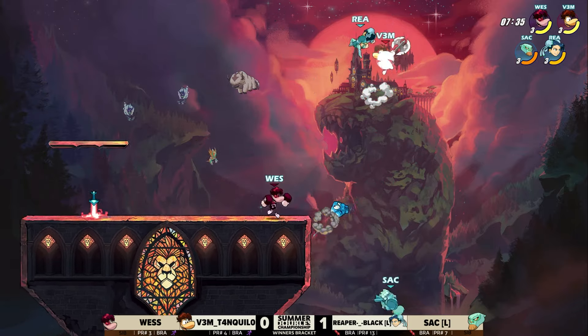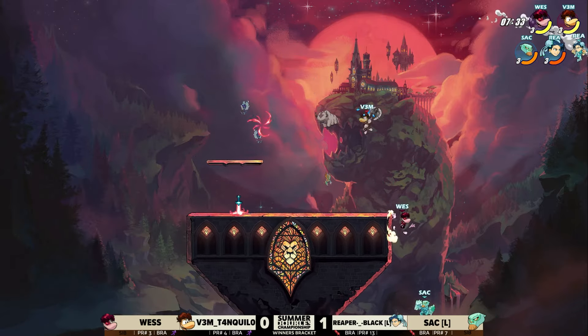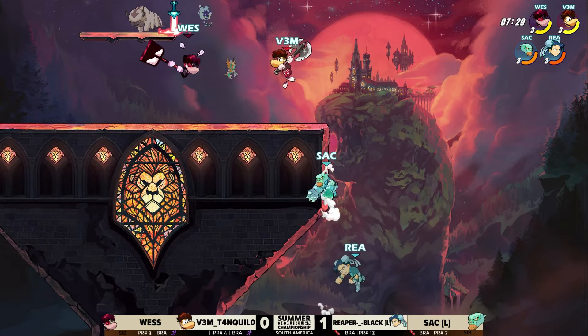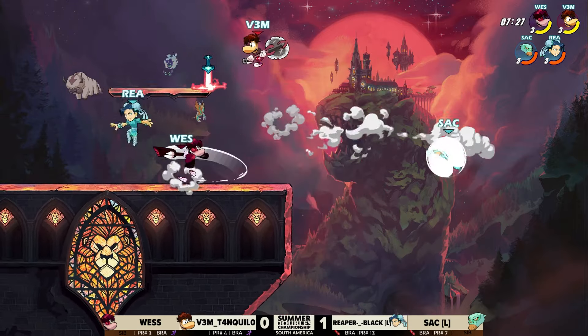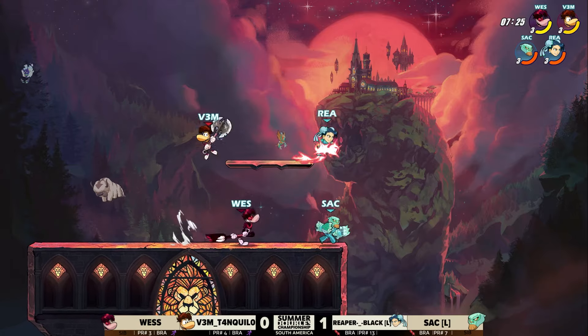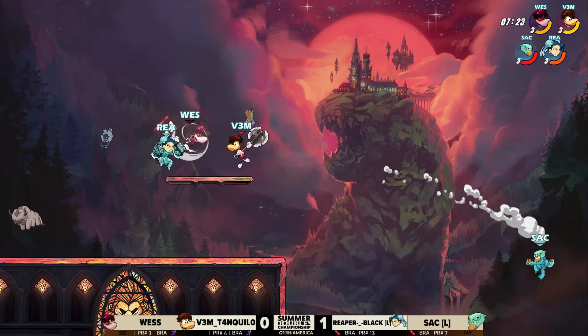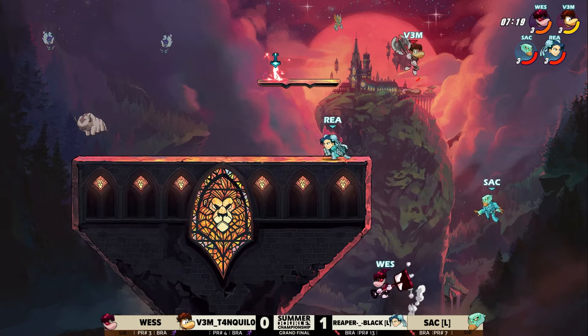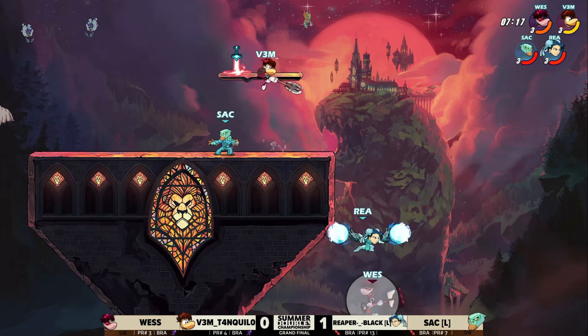Wes actually completely disengages and puts himself on that corner through the classic Rayman move — the D-Sig. Sack is able to get back. Reaper and Sack are stacked right on top of each other — double Axe here. The D-Sigs are coming out but none of them are hitting. Sack and Reaper, despite being stacked on each other on those reasonably small sidewalls, were able to get through it and survive — they got past and are still finding hits.